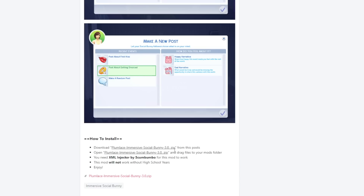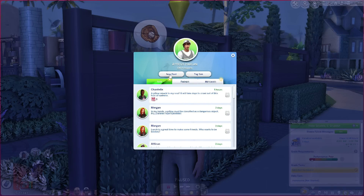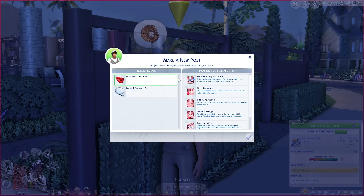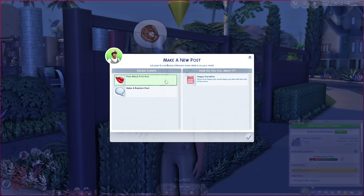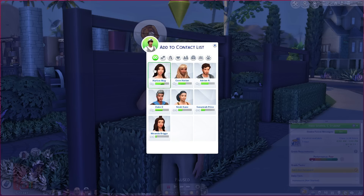I'm gonna show you guys two different households because I have another household where a sim just got pregnant. When you open up Social Bunny you can go ahead and do new posts, and right away we have some options we usually don't have. We can post about first kiss and then make a random post. We're gonna go ahead and post about first kiss — happy narrative — and he posts: 'Just had the most amazing first kiss that left me wanting more.'